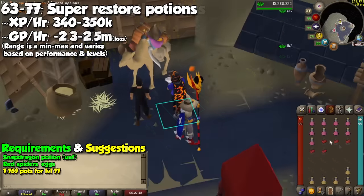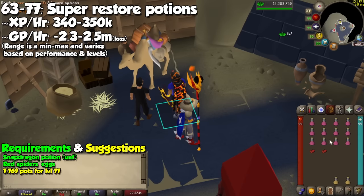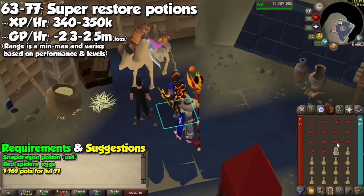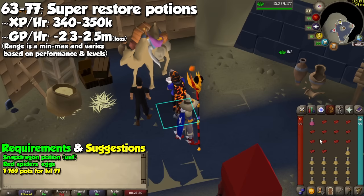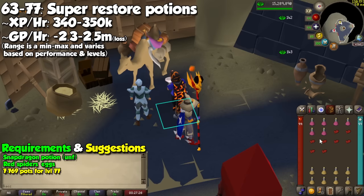Super restores will always be on high demand because of bossing and PvMing, and this is what we will do next. With both Snapdragon and Red Spider Eggs, we are going to need a lot more potions — a whopping 7,769 super restores to go from levels 63 to 77. This will be around 350,000 XP per hour.